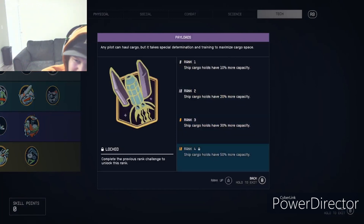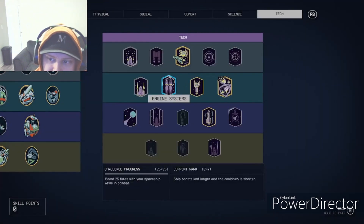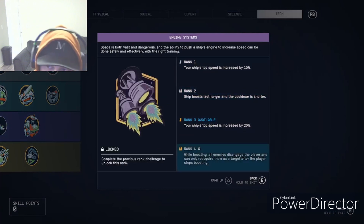My ship's at 19,000 cargo capacity right now and it would go up to around 23,000 at rank four. Engine Systems helps with all your engines and affects your speed too — pretty helpful if you're into ship combat.